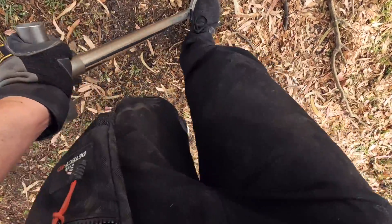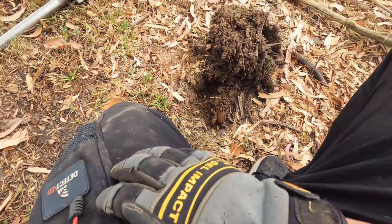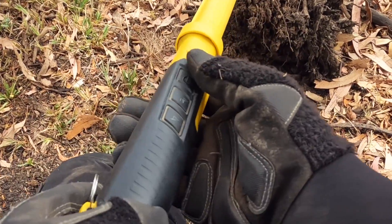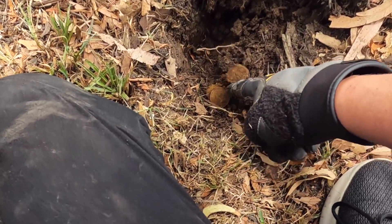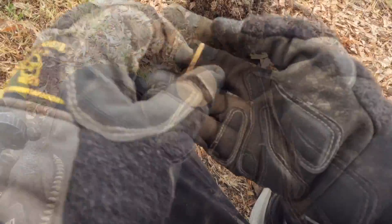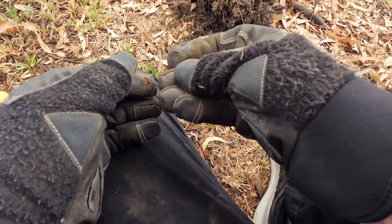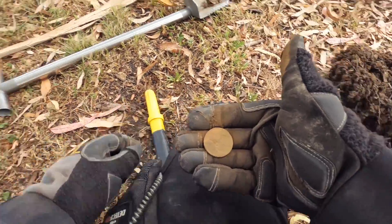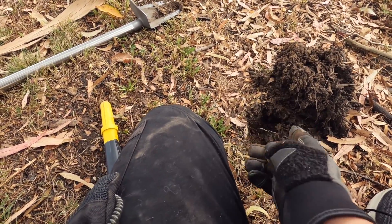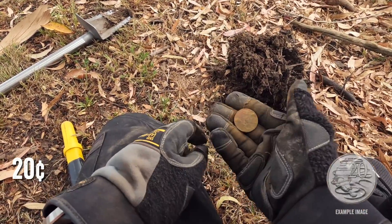The ground is really unpredictable — hard in some spots and soft in others. I dug down and there's a lovely little coin impression in the soil. It's a coin with Queen Elizabeth on it — with a little bit of polish, that will definitely be a 20 cent piece. That's the sort of sound I'm listening for today: if it's too erratic I may give it a miss, but I won't pass over a tone like that clean one.